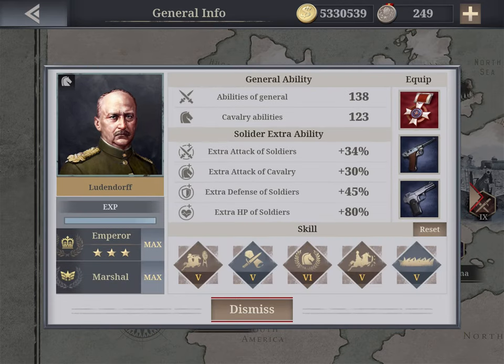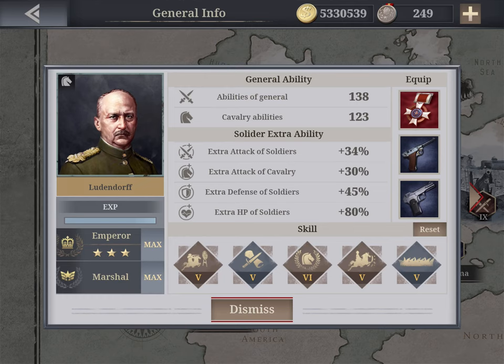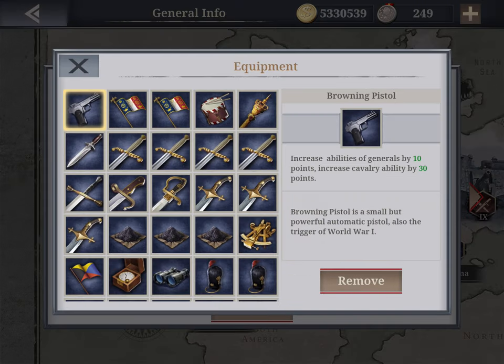As for who the best generals are: Ludendorff is by far number one. In my case, with all skills and items, he has a general ability of 138 and cavalry of 123 — these are massive. He always has the Cavalry Commander skill to boost cavalry, plus the Luger P08 pistol giving 35 points and the Browning pistol giving 30 — those are the two best items for cavalry.